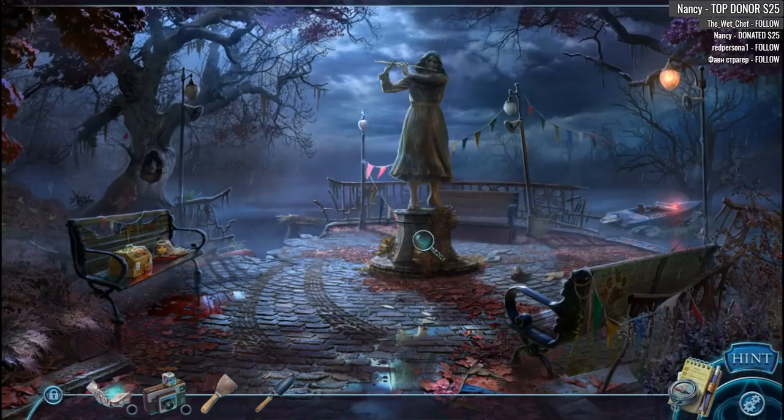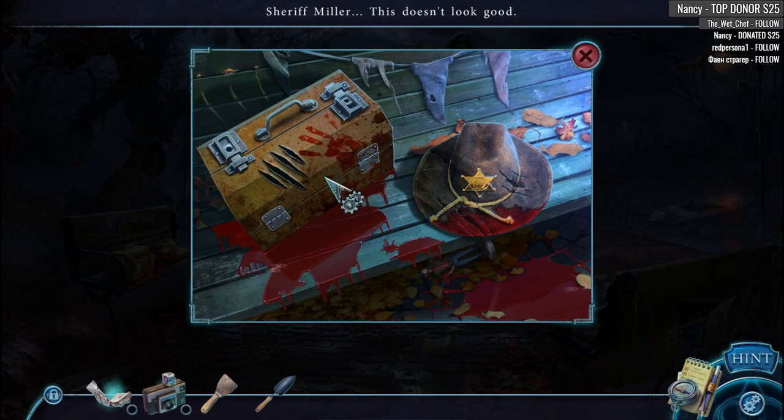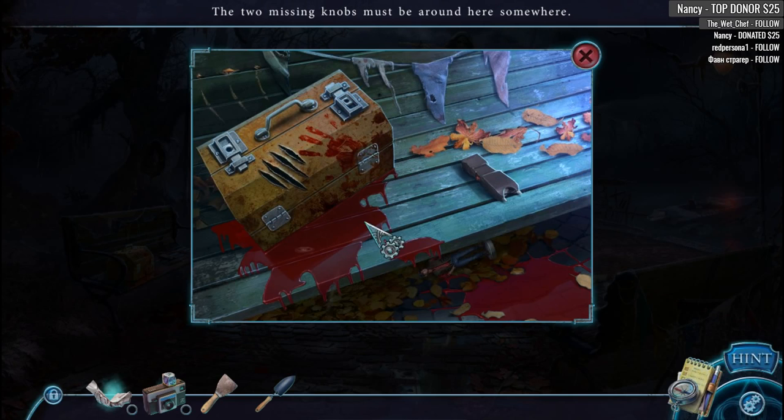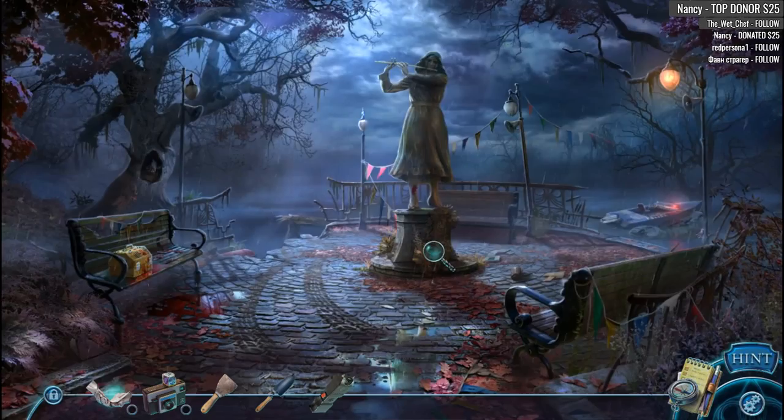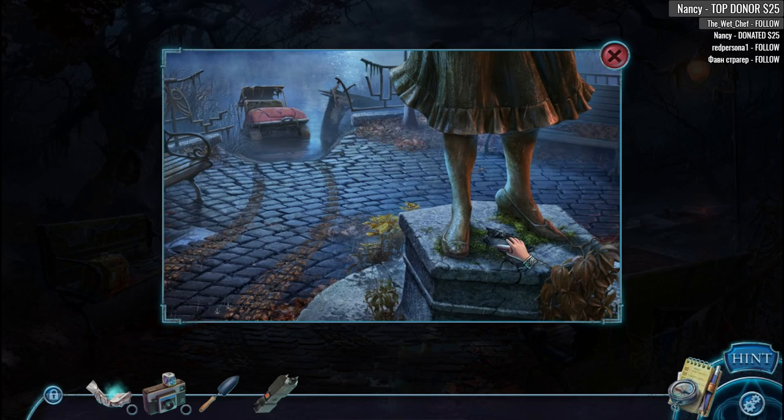Oh no, we've got more jam over here. What has happened? The sheriff's boat is all smashed. We're looking for wolf prints. We are a beast mow Mike — look at the scratches here! Two missing knobs, must be around here. Look at the mess here — whoa, that is a lot of blood, or jam, or both. Could be a mixture of blood and jam for all we know. There's the car that Alfred mentioned.